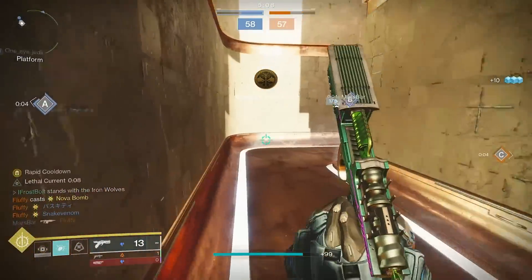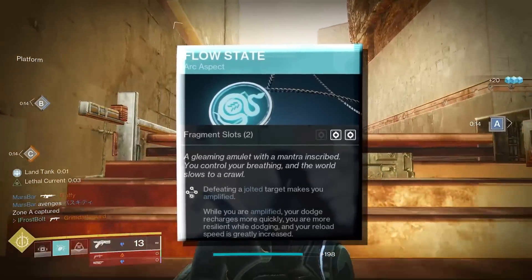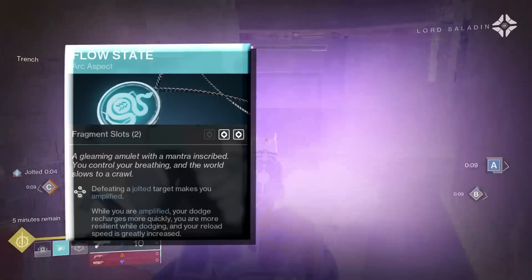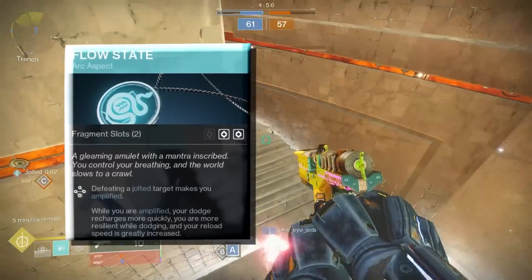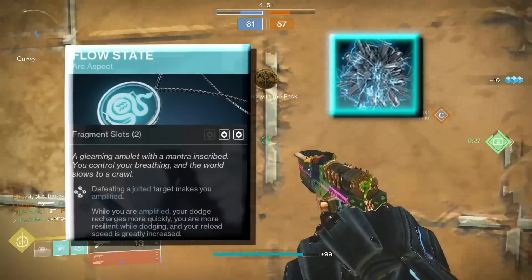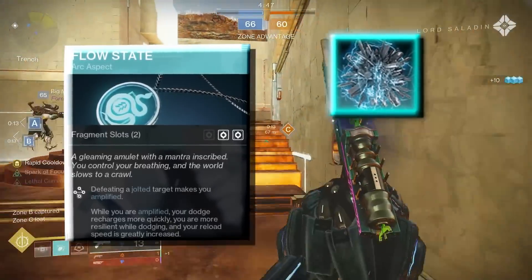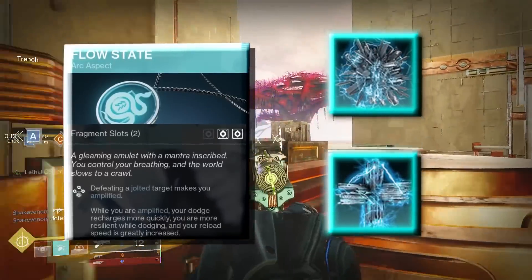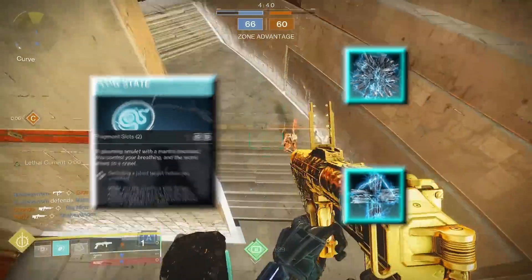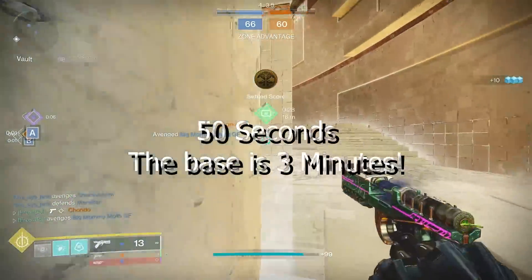The Frosties — it's going to give us faster grenades and a faster dodge. It's all coming together now, but we need to make this a viable strat. Looking at the fragments and aspects: the aspect Flow State tells us that whenever we are amplified, our dodge recharges faster. So our dodge comes back faster to help us get grenades back faster. We pair this with the fragment Spark of Focus, and our class ability regenerates even faster when we sprint. Then we use the fragment Spark of Recharge, so whenever we are in critical condition, our grenades regenerate even faster.